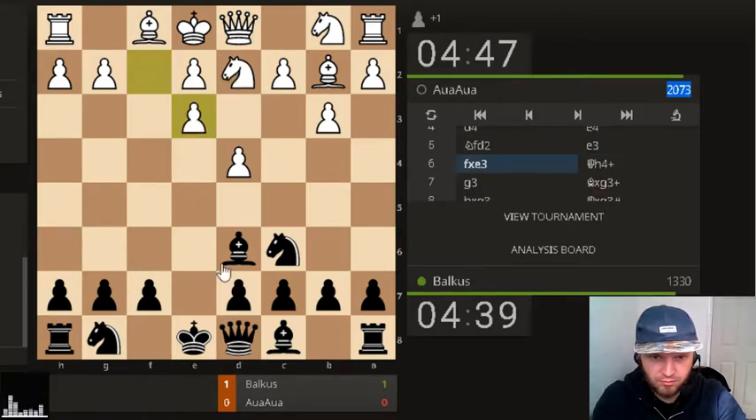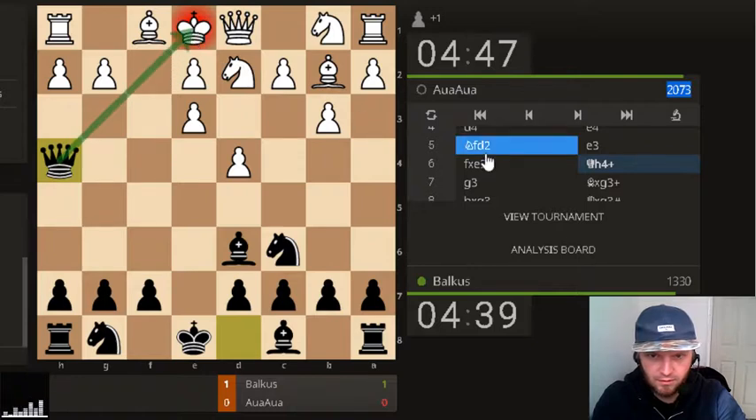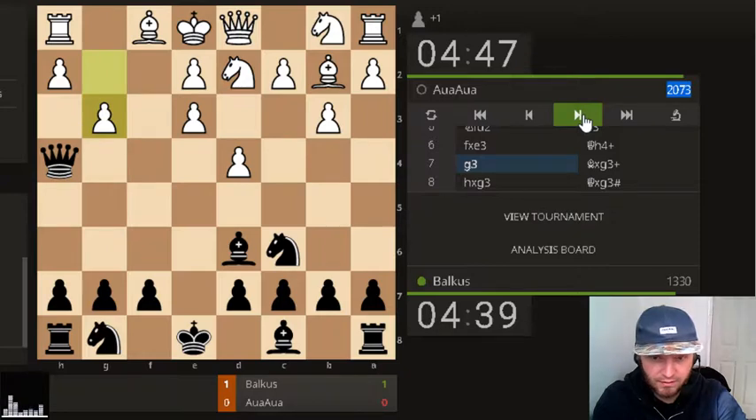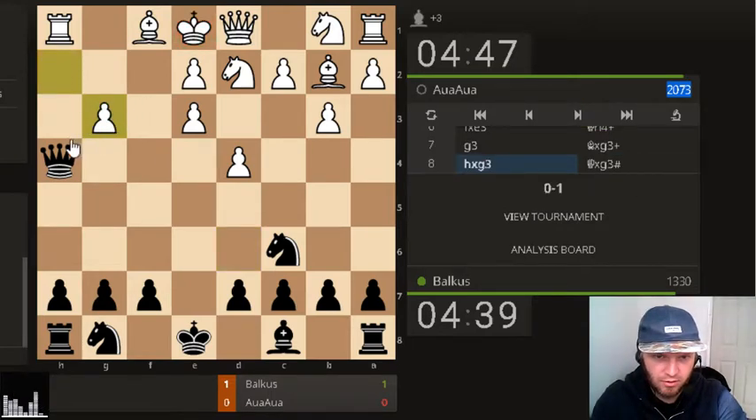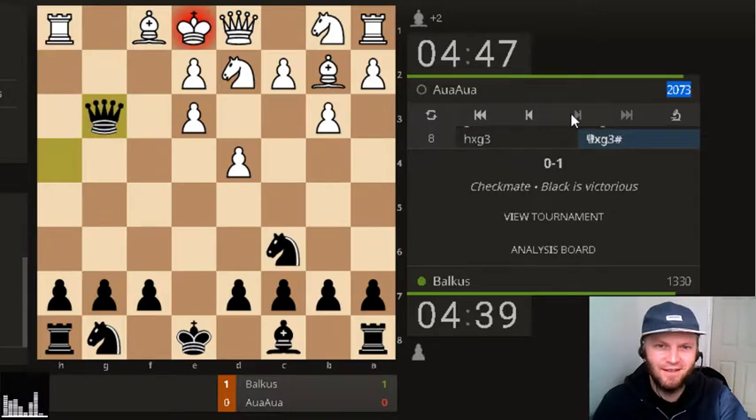He took the pawn, I gave him a check. He couldn't defend much, so he had to play this. He played g3, I sacrificed my bishop with a check, he took my bishop, and then I played queen to g3. And this was checkmate.